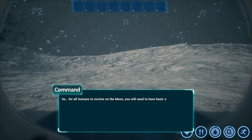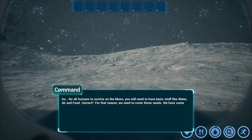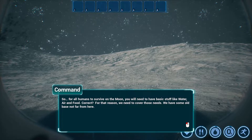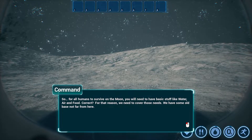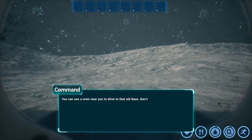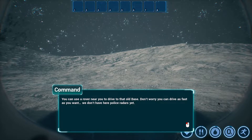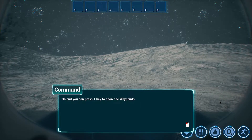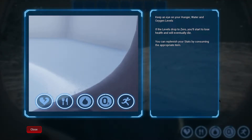For all humans to survive on the moon you will need basic stuff like water, air and food. We have an old base not far from here — you can use a rover near you to drive to that old base. Don't worry, you can drive as fast as you want, we don't have police radars here yet! We get to go in a little buggy. Press the T key to show the waypoints. Keep an eye on your hunger, water and oxygen levels — food, water, oxygen, stamina, health.